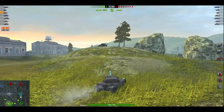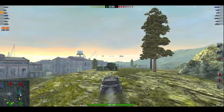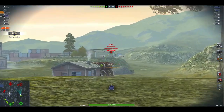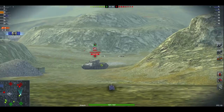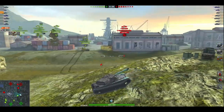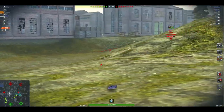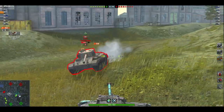Hello again everybody and welcome back to Fugit Blitz with me, Fugit. I would want to talk about the Batchat Bresk. This is the French tier 8 medium tank — a premium of course — and yes it came in crates, heaven forbid, which I never actually bought. I was lucky enough to get this one; in fact I was lucky enough three times in the recent Christmas event, so that made me happy.